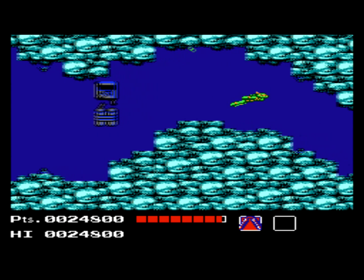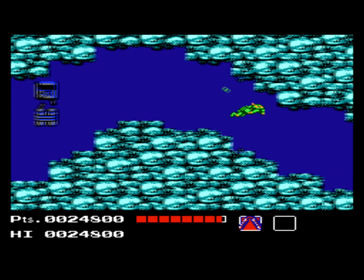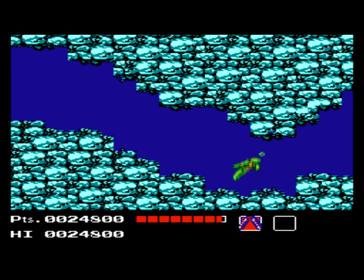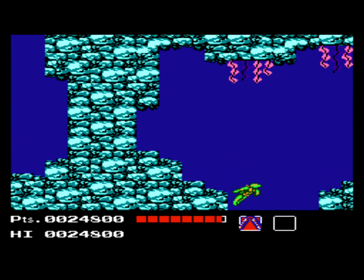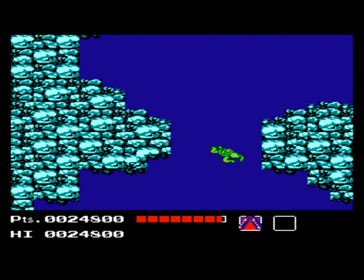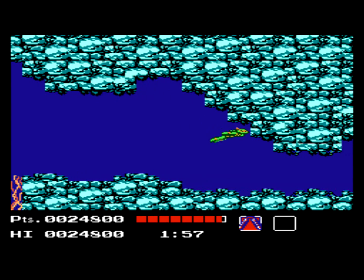Then we jump inside the dam itself. Here we must disable bombs within the time limit, as you can see flashing below your current health bar. There's electrical currents as well as electrical algae. The algae comes in two forms: the spaghetti-like form and the more ragged leaf-like form. The leaf-like form will cause electric shock damage, while the spaghetti-like form will actually grab you and pull you in, killing you instantly, so you want to avoid it at all cost.